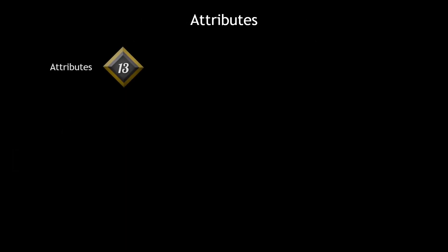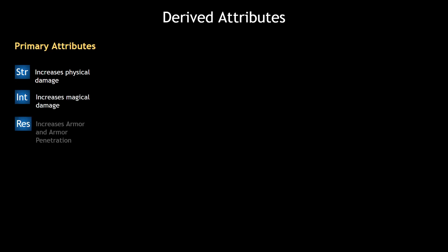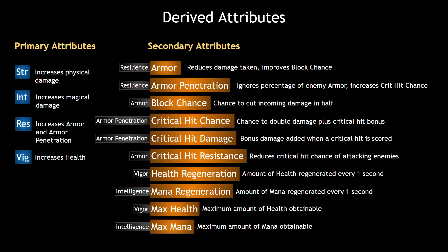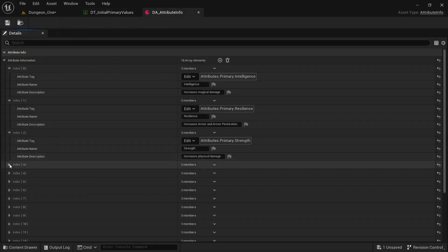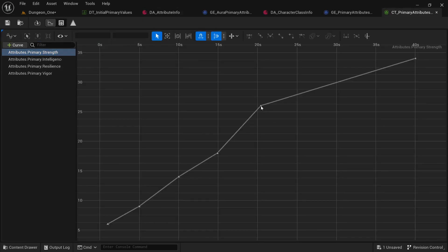We'll then learn about attributes, creating our four primary attributes for the basic character in this RPG: Strength, Intelligence, Resilience, and Vigor. These will indirectly affect all other attributes in this game project later on. We'll learn various ways to initialize these attributes and discuss the best way to set these values using gameplay effects.